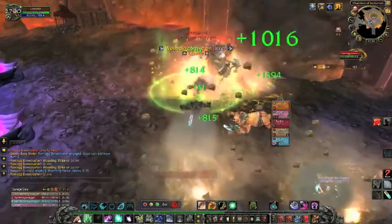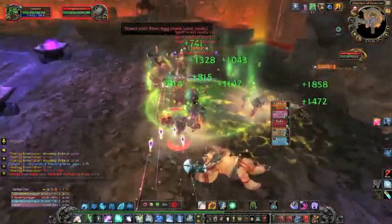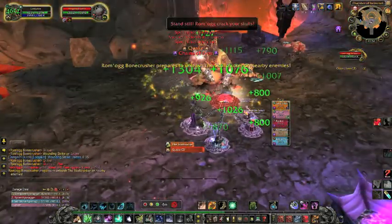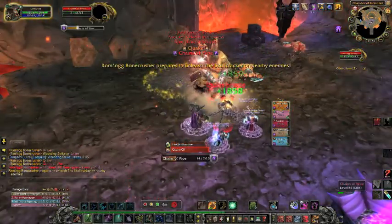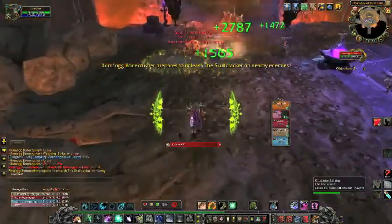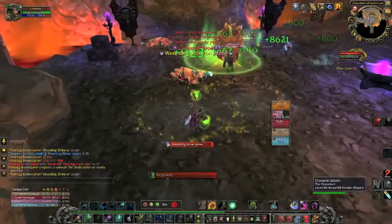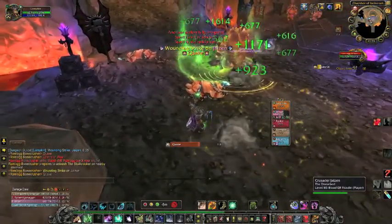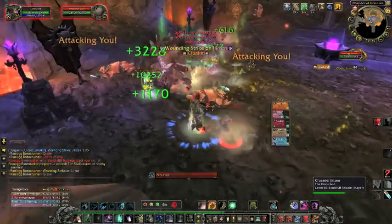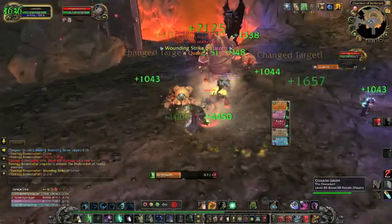Here's another quake, and some adds have spawned. Resto druids actually pull a lot of aggro with healing, so my first instinct is always to run directly toward the tank so they can pull those adds off me. Really important: run to the tank, never away from the tank, because it makes it nearly impossible for the tank to peel those things off you.